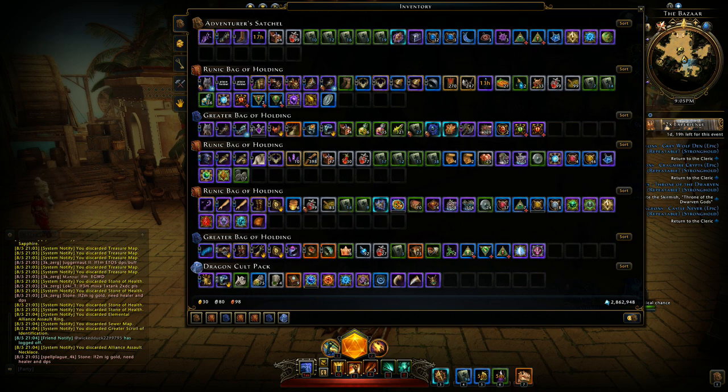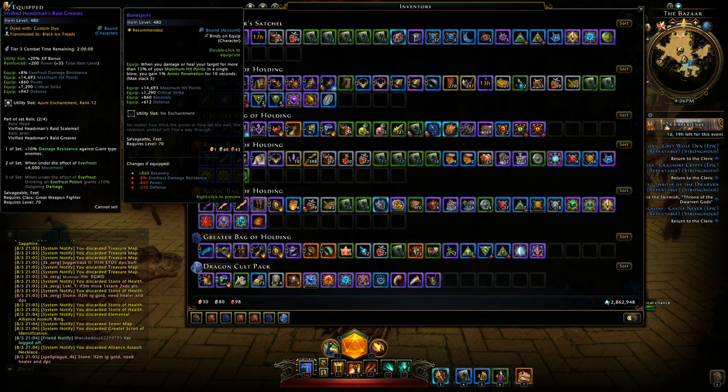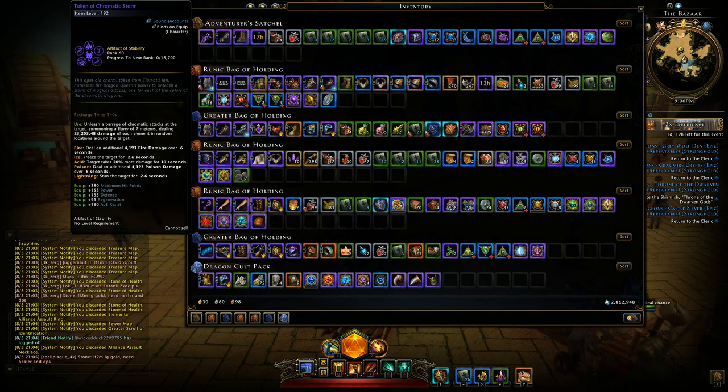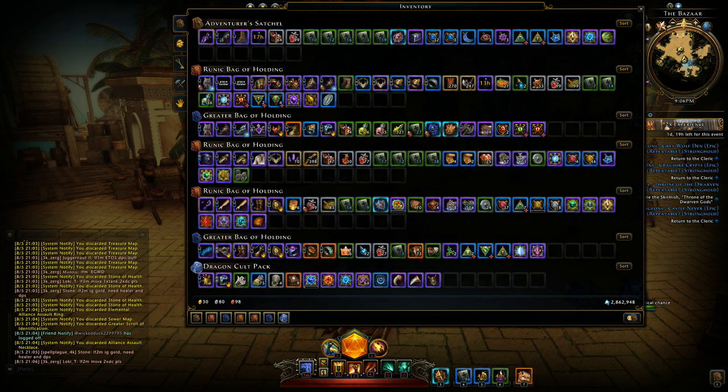I'm going to show you guys a bit of the gear I actually got from the bosses I did. Here are the bracers — Royal Silk Musketeers. You can see the equip power: 10 recovery for each percent health missing. I have two pairs of those. I also have some boots — bone spores — when you damage your healer target for more than 50% of your maximum hit points in a single blow, you gain 1% armor pen. Not bad. Stats are also not bad. But this is nothing special for me, just showcasing what I got from the bosses. Usually it was junk, like some of these rings — Ring of the Goblin Slayer, Beast Slayer, plus 3.